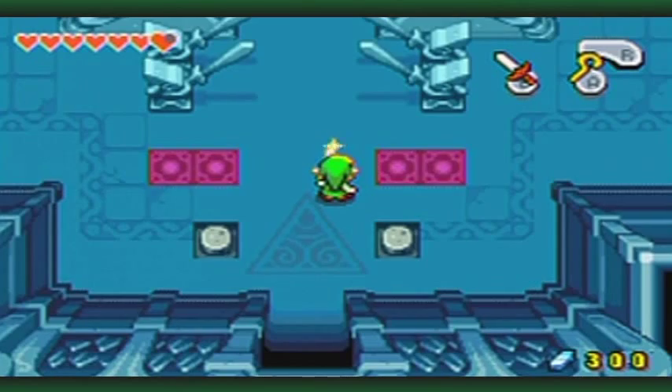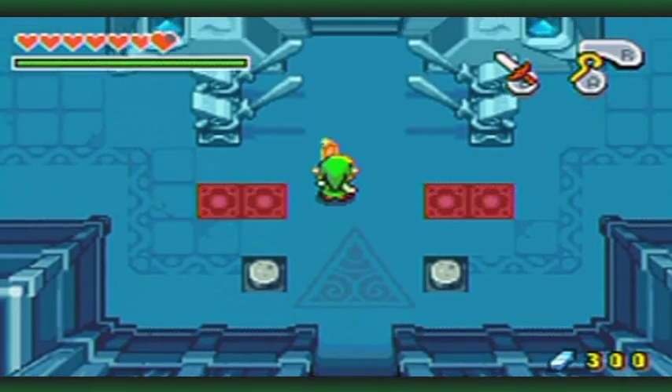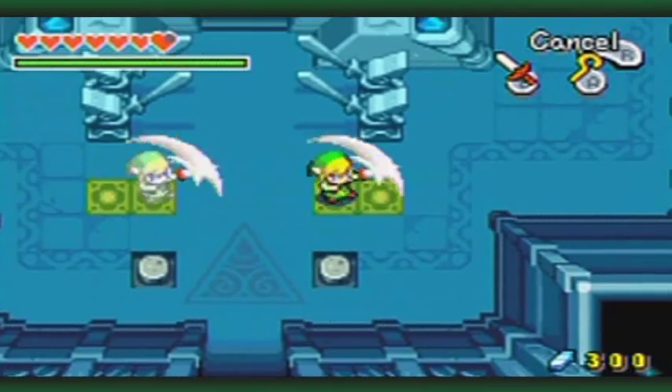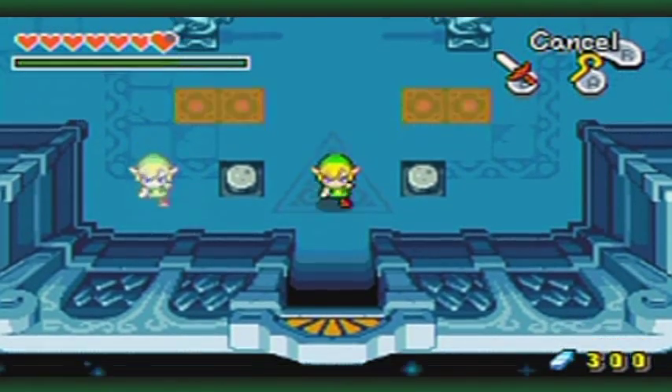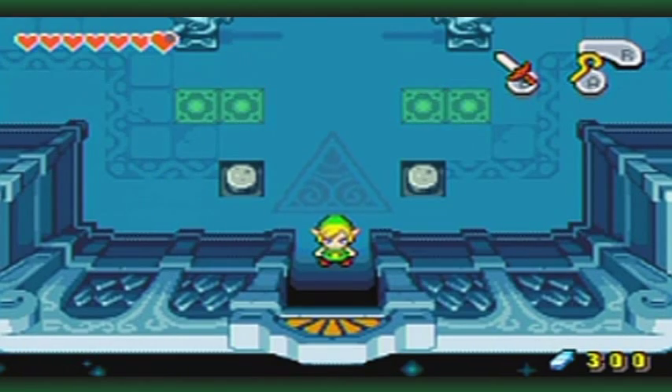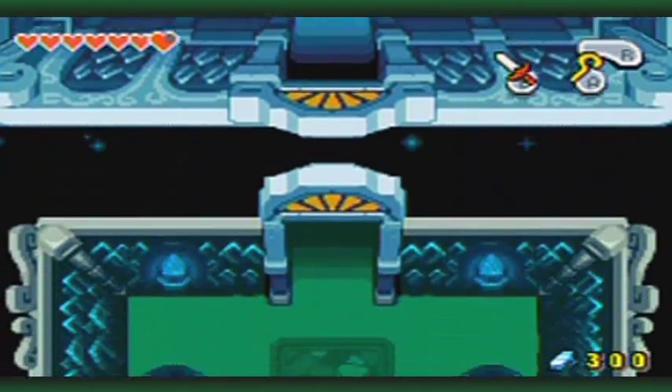Here's another thing you've got to watch out for: when your doppelganger — your lighter colored side — touches the wall that it cannot normally go through, it vanishes like that. So keep that in mind, because there's going to be puzzles related to that later on.